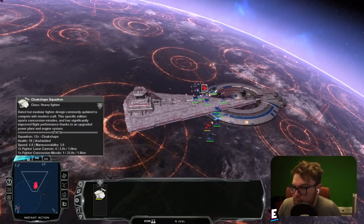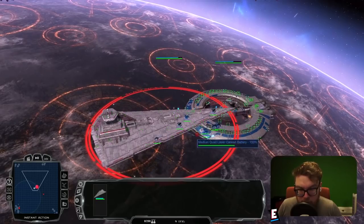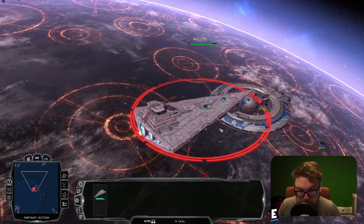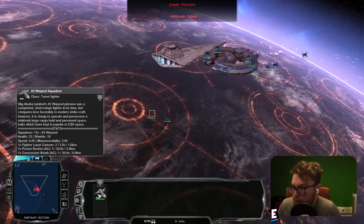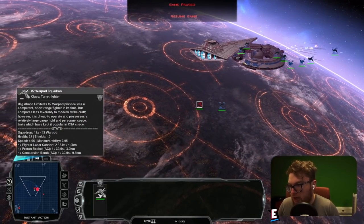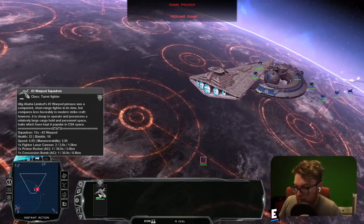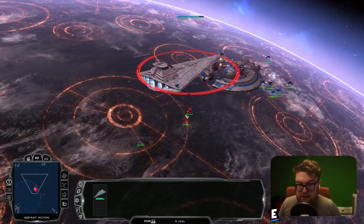We've got the War Pod Squadron — this is from a minor faction, so it isn't Galactic Republic or Confederacy. The fighters really get knocked out pretty quickly. But this is quite an effective bomber with its fighter laser, proton rocket, and concussion bomb — in groups, that's going to be really effective.